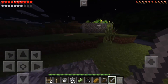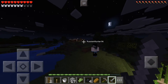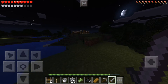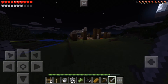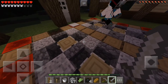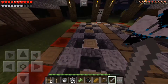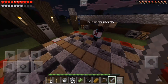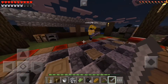Our spawn doesn't look too hot but we have this sugarcane farm, and you can see that house in the distance - I'll show you that real quick. I'll fix up spawn maybe next time - I'll build like a watchtower or a bank. You guys vote: do you want to see a bank next episode or a watchtower?